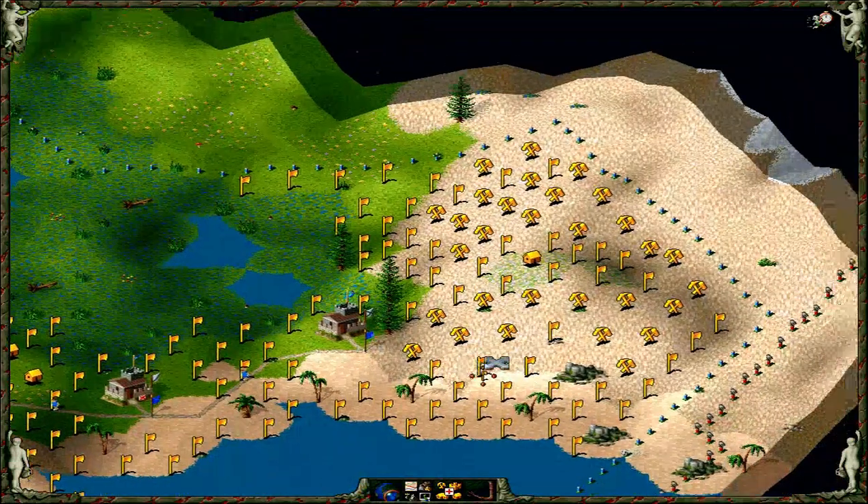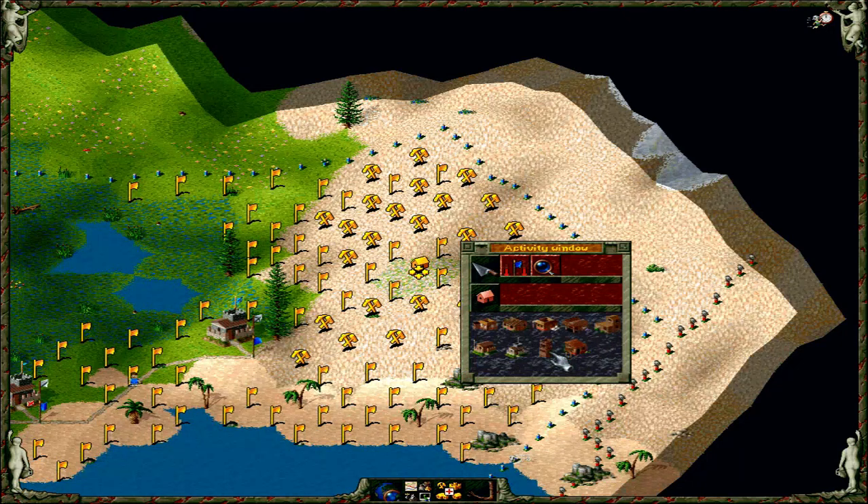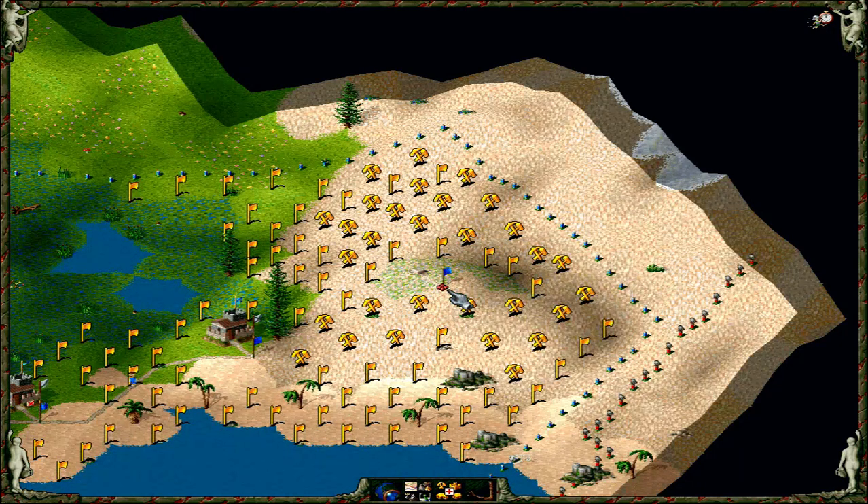In the last episode we made contact with the Nubians, so let's build the Lookout Tower as a listed build and play Settlers 2 Gold Edition.